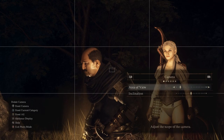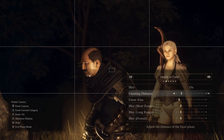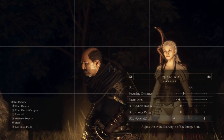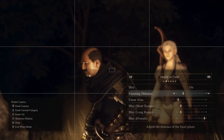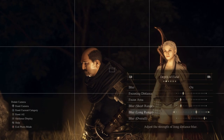Depth of field is the next one — that essentially means blurring. Let's turn it on and focus on Otto, who's my main character, the slightly creepy-looking old dude. You have the focus distance — we've set that to Otto. Let's put the blur overall up, and the focus area: the higher it is, the more area in the photo is in focus. The lower it is, as you can see, very little is in focus, and you've got to adjust the focus distance accordingly.